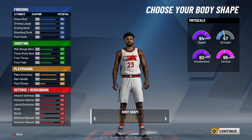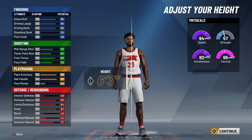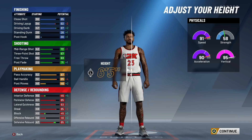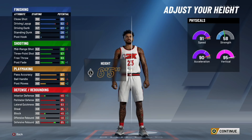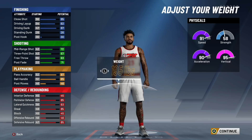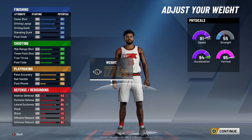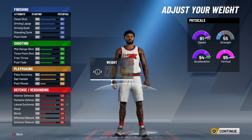Moving on to body settings — body shape does not matter, it's personal preference. I'm going to pick burly. Moving on to height: you want to make your player 6'5". That is the best height for the build and the best height for point guards in general. You're going to have contact dunks — you have an 87 driving dunk. You will be able to unlock the pro, elite, and small contact dunks off reps, so you'll be dunking on people right off the gate. You can speed boost and you have really good defense. Make sure you make the build 6'5".